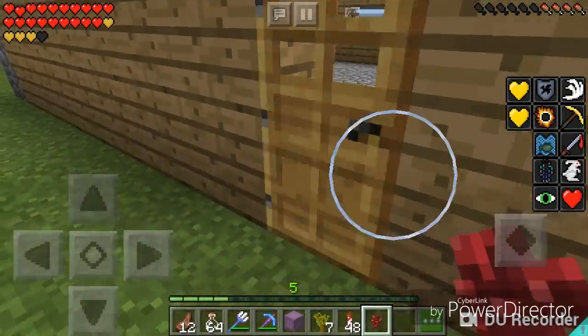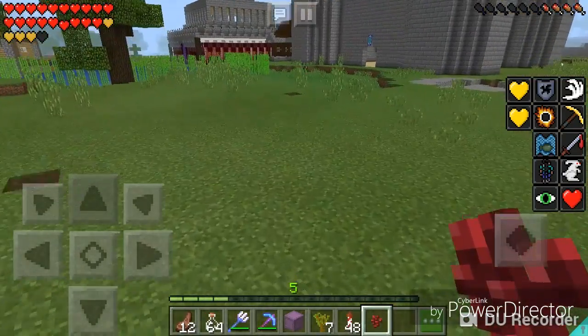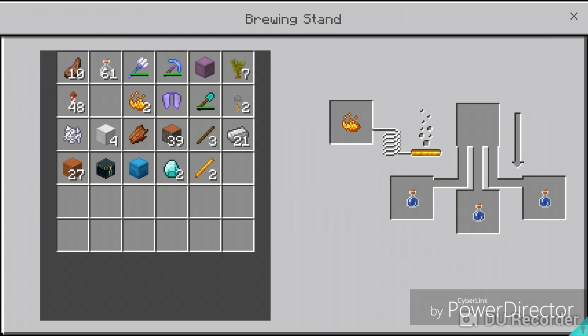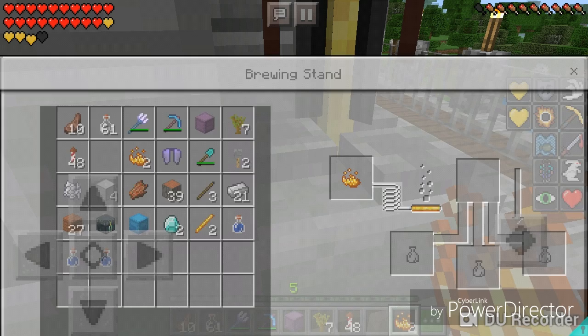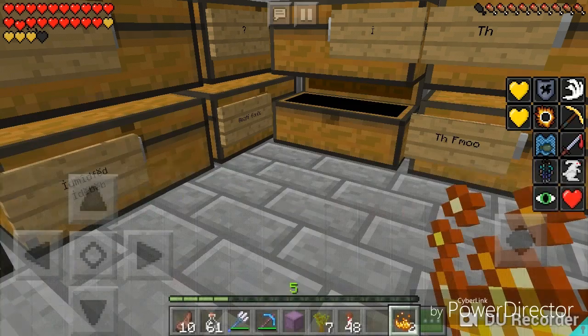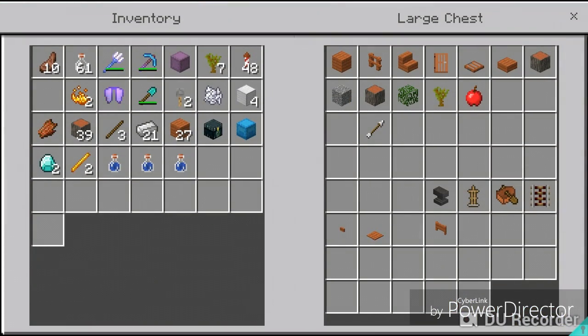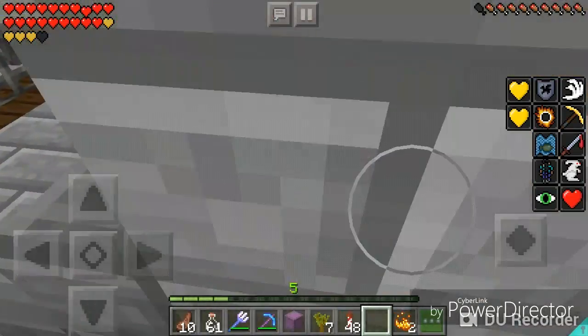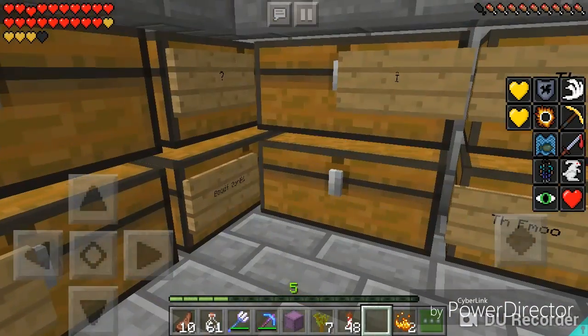Okay. Was that a much better deal? You get to save all your nether wart. Okay, so now I've got my awkward potions. So I still need all the types of arrows and those flowers, and I think that's pretty much it. This is a pretty good start.